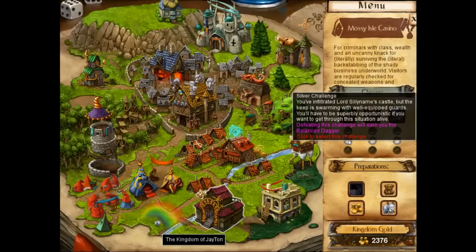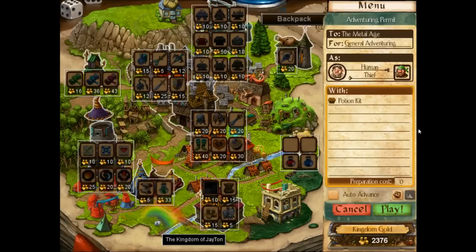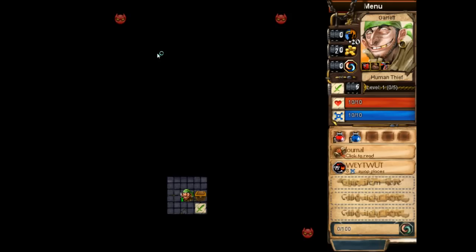We're going to go with Silver Challenge. I believe we don't even get to choose anything as a result of this — we are a human and a thief. We don't get any potions, we don't get anything. All preparations are off. I've done this several times and failed each time. I'm hoping my play has improved a little bit. I know it's helped my ability to choose how many tiles I need when I explore, but it's been a while since I've done this and I don't exactly remember how everything goes.